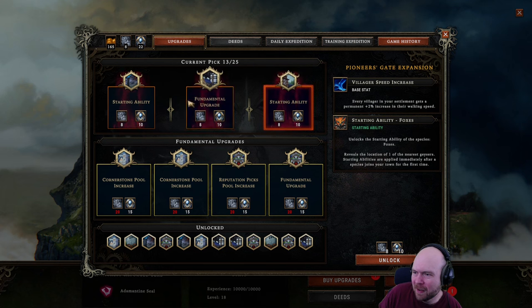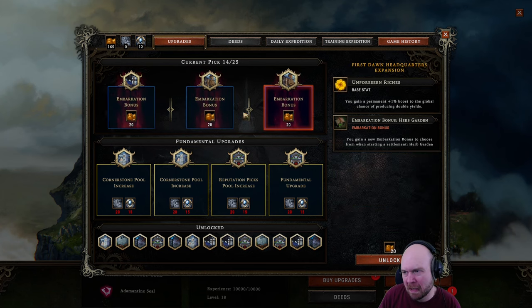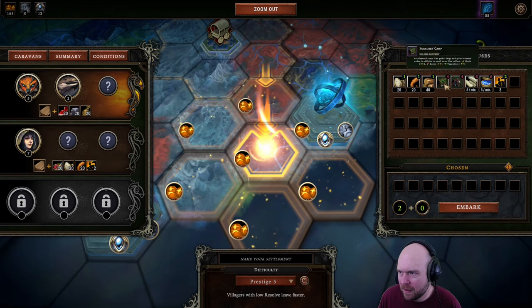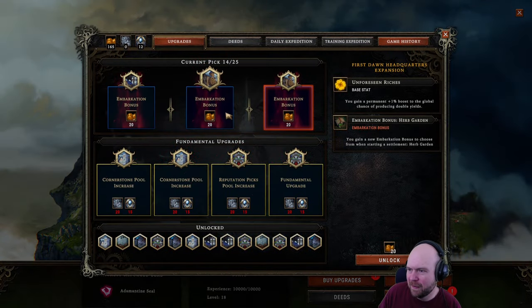I think I want the harpy upgrade. Harpy starting, getting 50 coats is a bacon saver, so I'm gonna grab that. And then we have a bunch of embarkation bonuses to choose from. Building materials, not bad. Herb garden — what do we have? I forgot. We don't have a farm yet. Herb garden might be what we pick. I feel like herb garden is the weakest of the three.